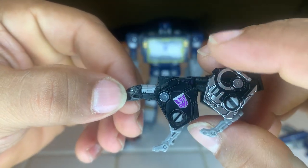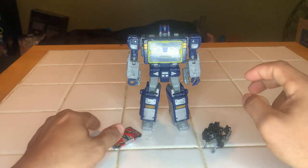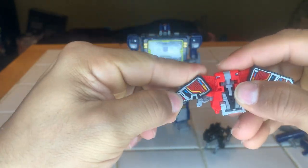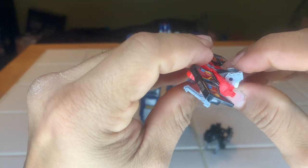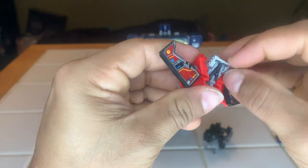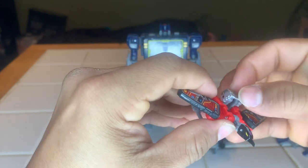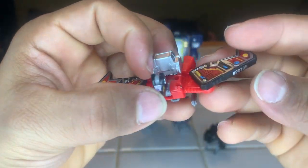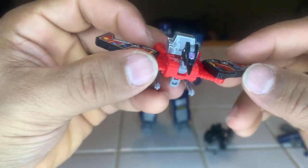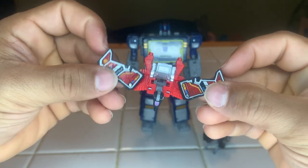Turn to the other side — well displayed logo. Now we're gonna take Laserbeak and do the same. Pull the wings out, there's the feet. There we go — got it. There's his head, drop that down. And there you go. He carries his weapon on top of his head. Good color balance, very disco, especially on the wings.